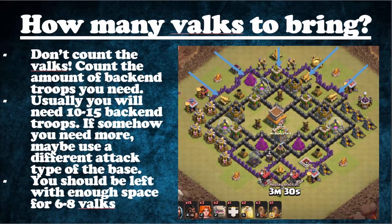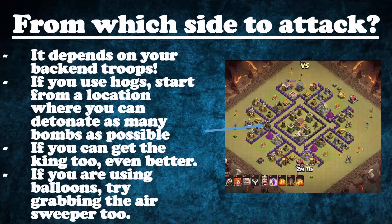The next question everyone asks is how many Valks to bring. My tip: don't count the Valks first — count the back-end troops you need. For example, you might need at least ten troops for outer defenses, plus a few more for buildings partially in the core. Generally, you'll need between ten and fifteen back-end troops, leaving space for about six to eight Valks. If a base requires too many back-end troops, it might not be good for a Valk attack — try a different strategy.